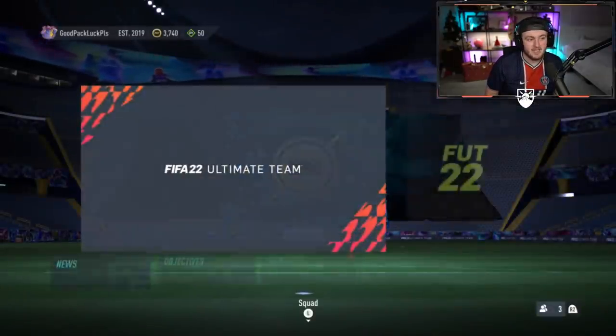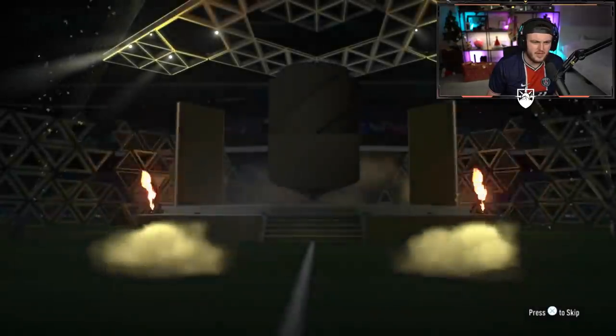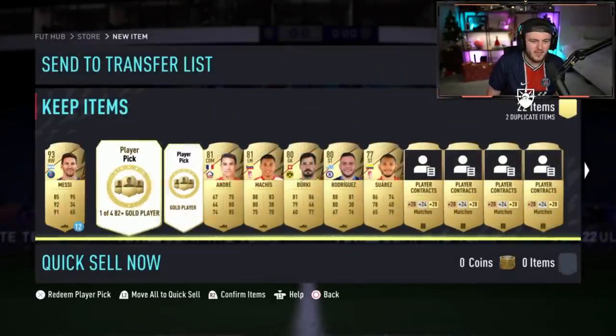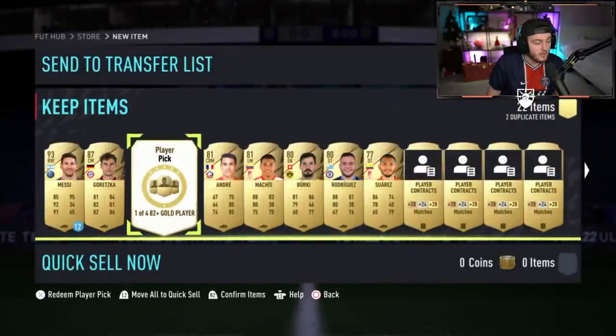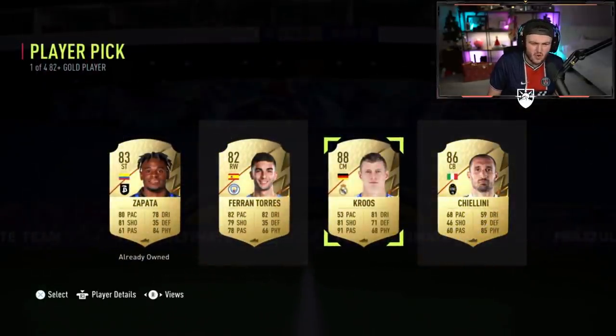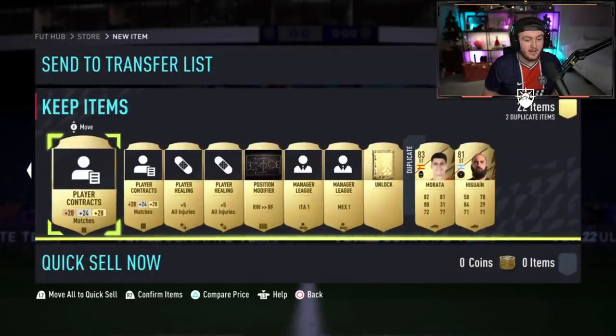It is prime gaming pack time. Hopefully the prime gaming pack is better for EK. Player pick number one is going to be 87 Goretzka. That's good, very good start, we'll take that. Second player pick is going to be 88 Creus. Two walkouts in one player pick - that is a really, really good player pick. Cannot complain, that is decent.